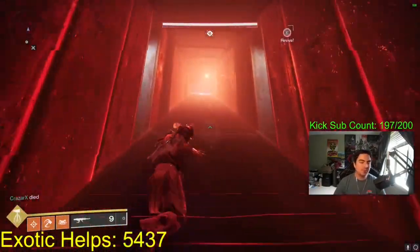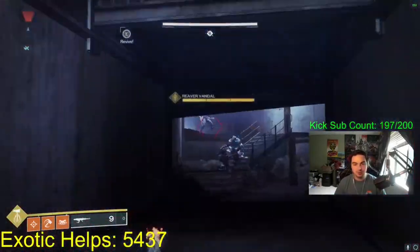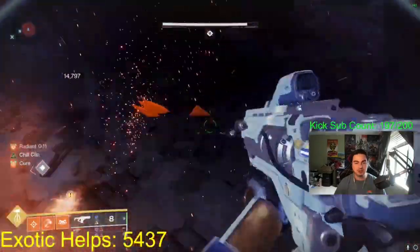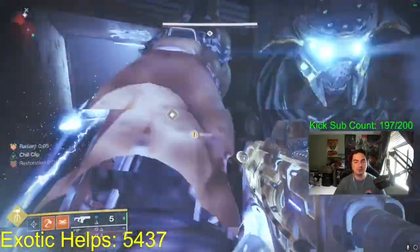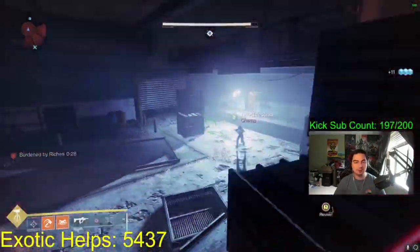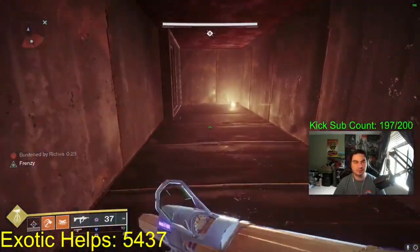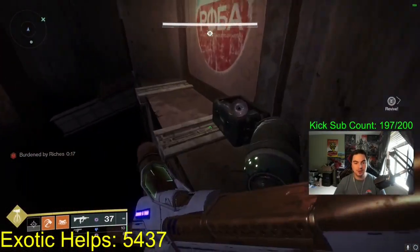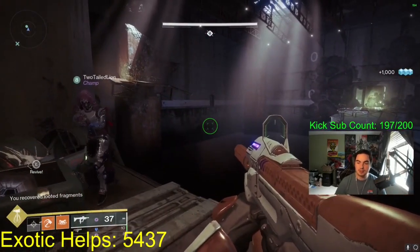For the second part of the catalyst, after we get the scorch cannon, open the door and the barrel goes down the stairs — there's going to be another Reaver Vandal once we get up here. Same thing again, just shoot him until he drops an engram. Pick it up, you have Burdened by Riches, jump up and across to the platform, open that chest, and that's the second part.